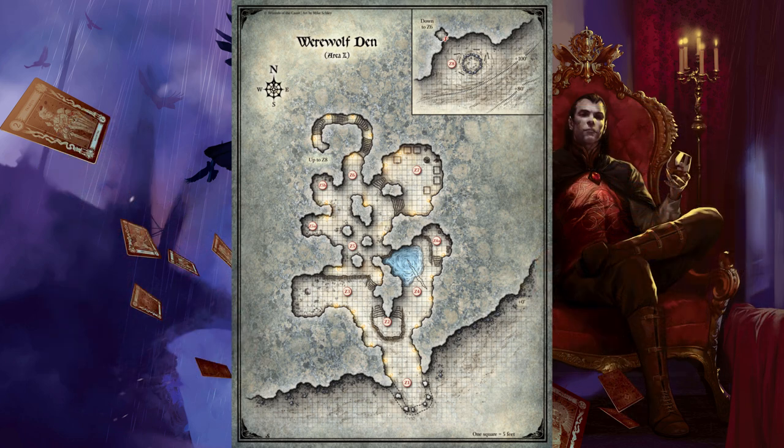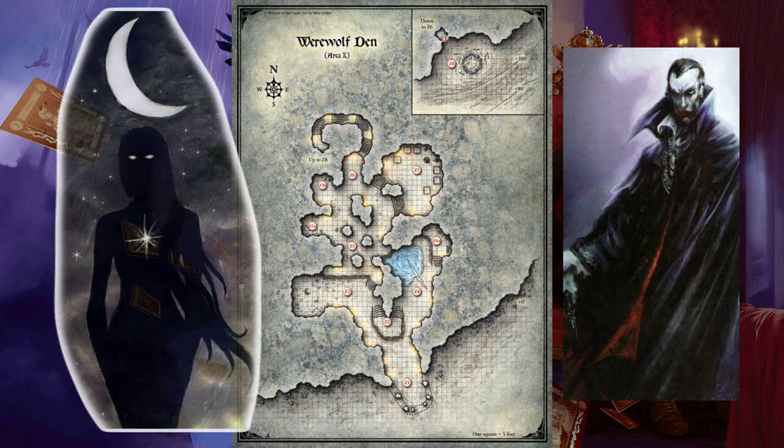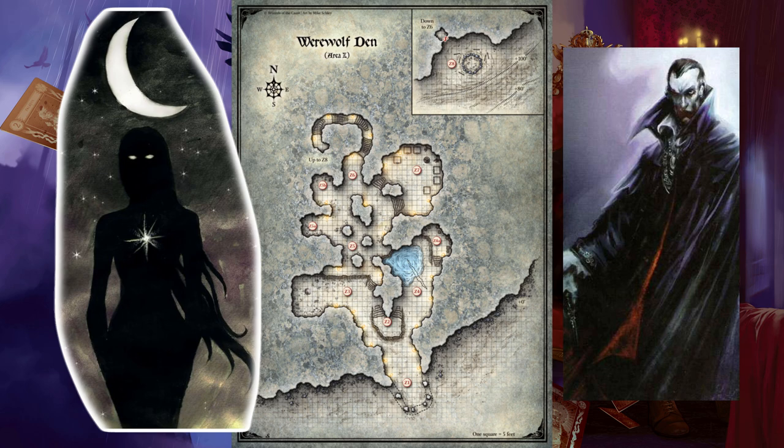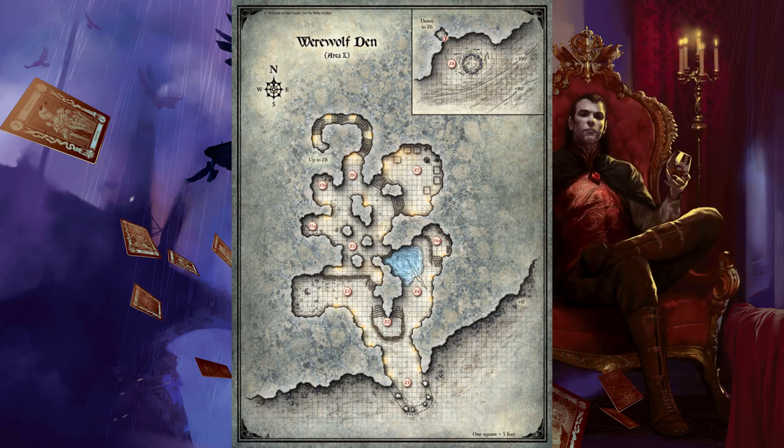Travel through the Mists. The werewolves serve Strahd out of fear, believing that Mother Night has blessed him with god-like powers and eternal life. Although Strahd can't leave Barovia, he can allow certain creatures to come and go, such as the Vistani. He periodically allows the werewolves to slip past the misty borders so they can bring or lure others into his domain. Unlike the Vistani, however, the werewolves can't come and go as they please. Approaching the Den. When the characters first approach the werewolf den: Above the tree line, carved into the side of a rocky mountain spur, is a wide torch-lit cave that looks like the gaping maw of a great wolf.